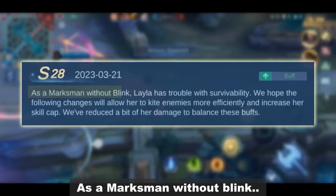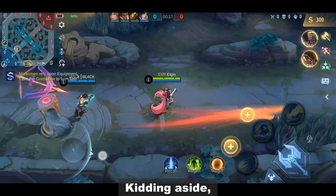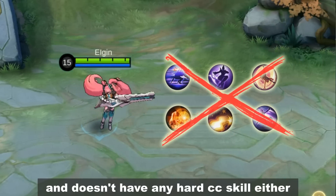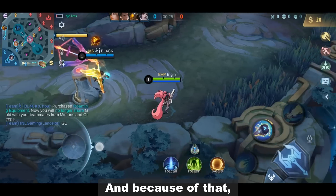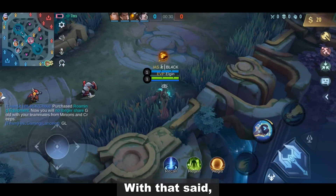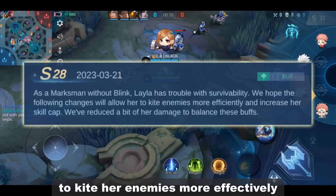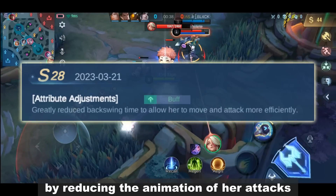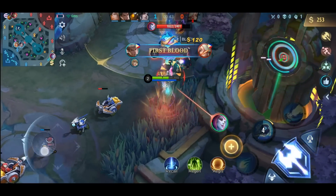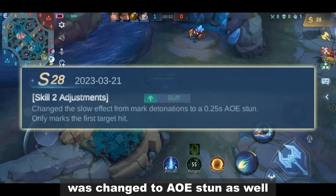As a marksman without blink — she's a marksman? Hitting aside, we all know that Layla is one of the marksmen without a dash skill and doesn't have any hard CC skill either. And because of that, she's much more vulnerable and often seen as food in the game. With that said, the developers intend to allow Layla to kite her enemies more effectively by reducing the animation of her attacks. The second skill's slow effect from marked detonation was changed to AoE stun as well.